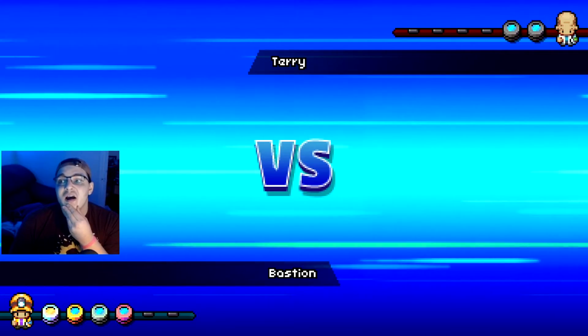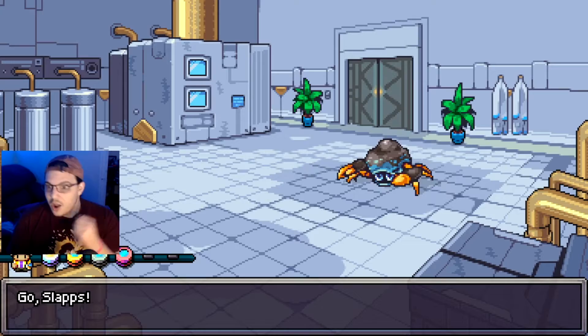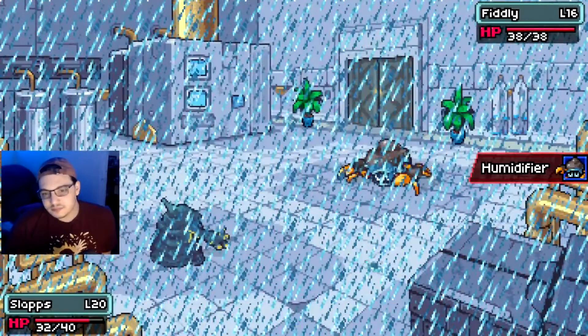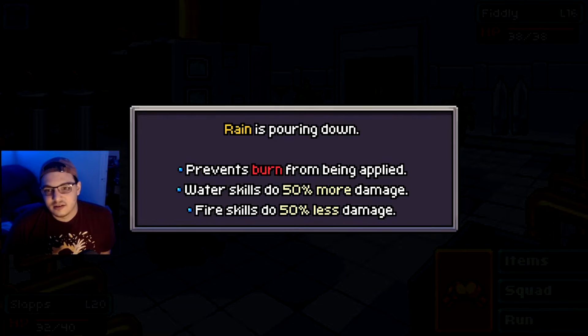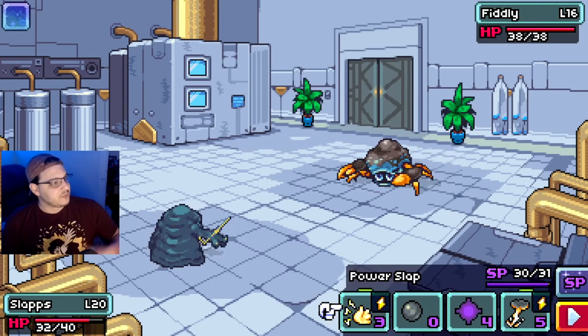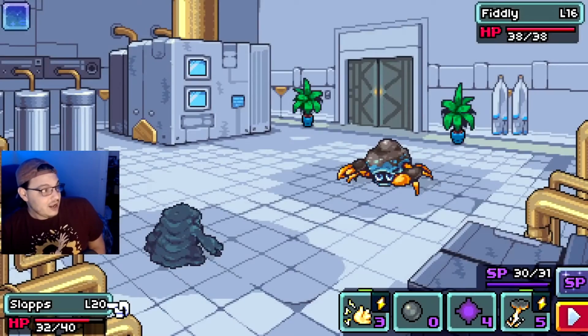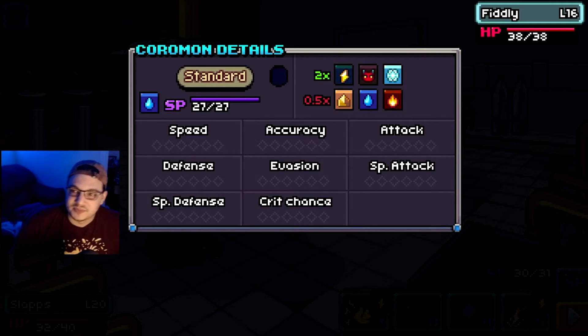I think we have time for one more battle — let's do one more. Oh, he's only got two Coromon, we're fine. We can probably actually finish this floor. Hey, it's Fiddly! How you doing, Fiddly? Humidifier. I really wonder what rain does in this. Oh, I can! Rain is pouring down — it prevents burn from being applied, water skills do 50% more damage, and fire skills do 50% less damage. I love that this game gives you all the information up front.